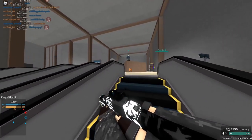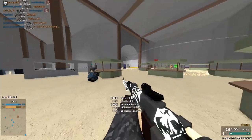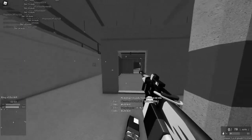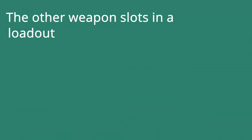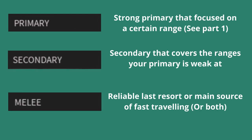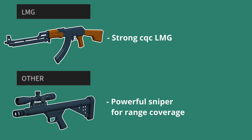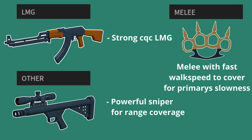LMGs in Phantom Forces are pretty slow, which makes positioning and overall movement pretty hard and very slow. The other weapon slots in a loadout should cover weaknesses your primary suffers from, and that's why I mentioned the Brass Knuckle. For example, pairing an LMG with a sniper-like secondary and a fast melee creates a very balanced but still extremely powerful loadout. A powerful close range LMG like the RPK combined with the SFG for range coverage and the Brass Knuckle to cover the lack of speed creates a very balanced, yet versatile and still powerful loadout.